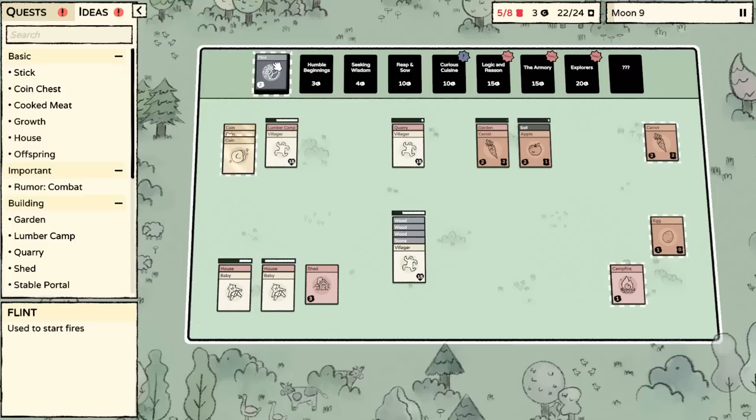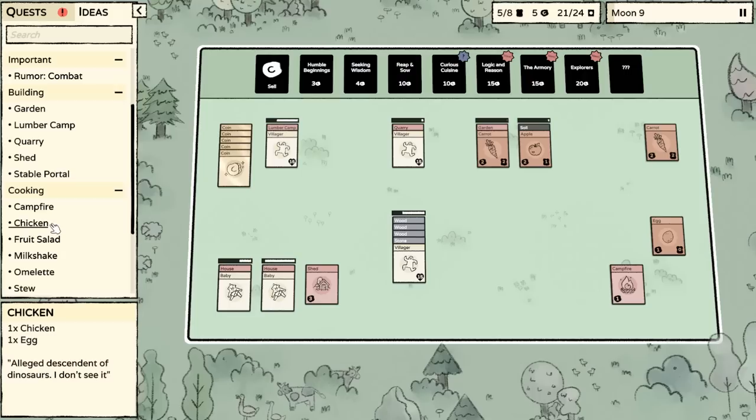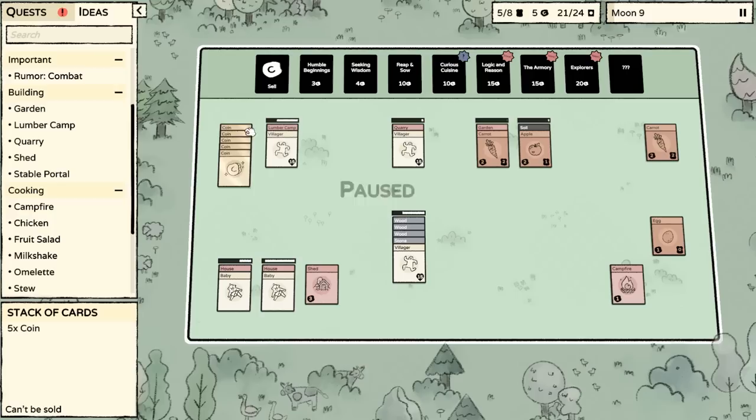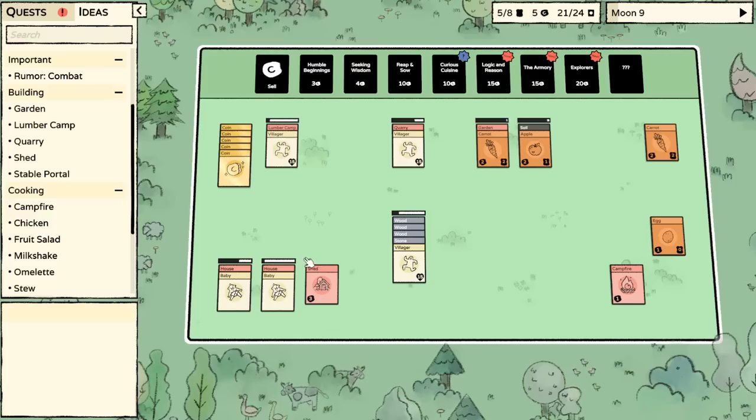Now we have a carrot just sitting there doing nothing. What do we do with that? The flint I'm also going to sell. The egg should be pretty useful — I'm pretty sure it gives us chicken. One chicken and one egg creates a chicken. Of course — because when the chicken gets the egg, it's just like, I can clone myself. I'm pretty sure that is in Reap and Sow, so we're going to save up to get some sort of animal domestication going.